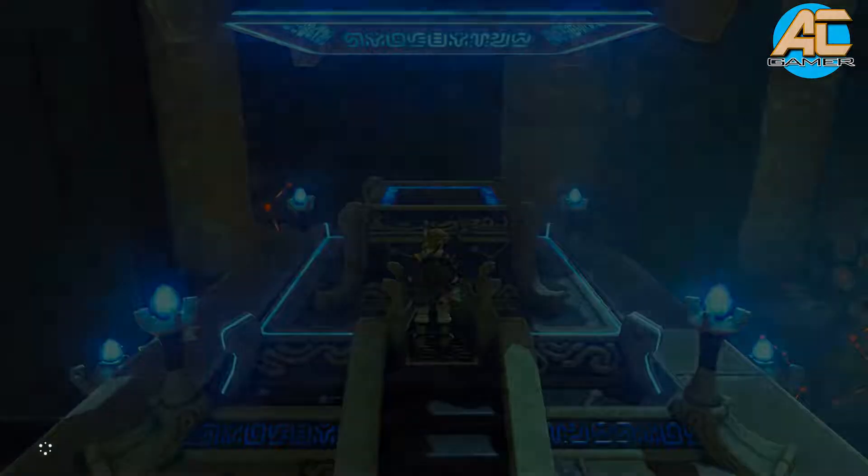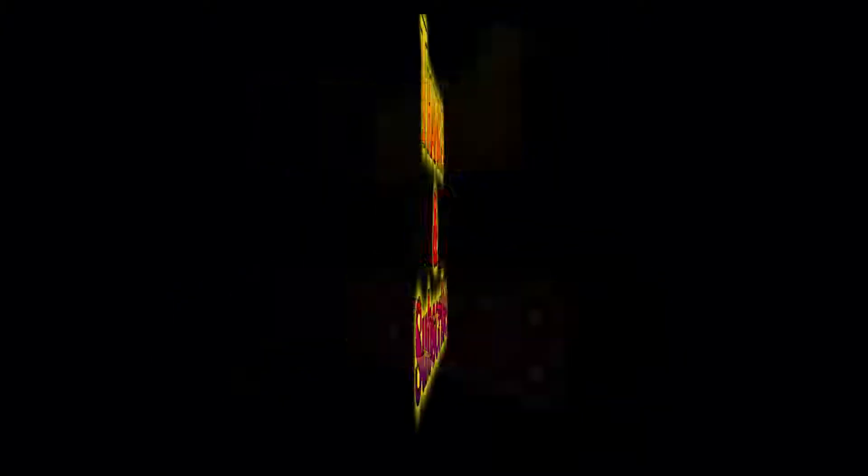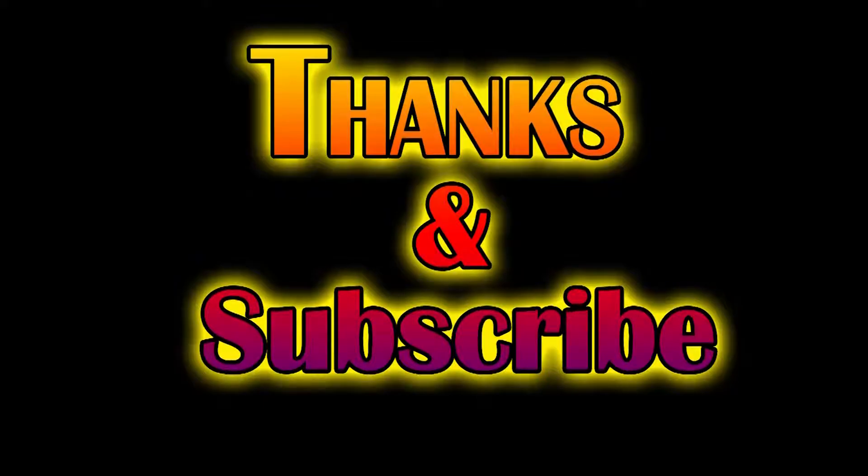After you're done, register and let's get inside the shrine and begin this trial. This trial is a straight path — once you get the shrine unlocked, free spirit orb and free diamond. That is it ladies and gentlemen, we get a diamond.